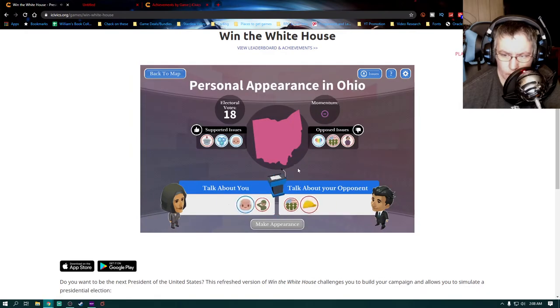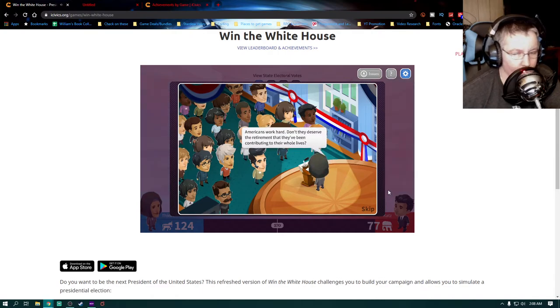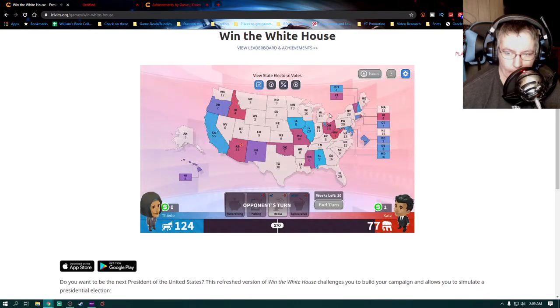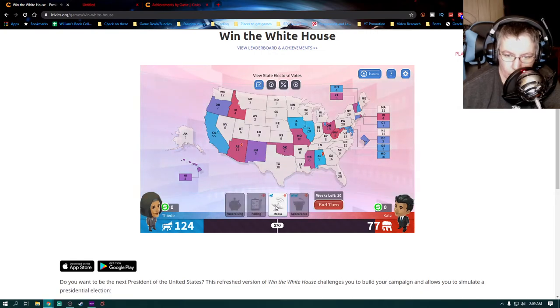Ohio looks pretty good to make an appearance. Oh here we go — supported issues, retirement security. Give a speech on retirement security. 'Today's efforts on the campaign trail went over extremely well for the Democrats — watch out Republicans!' But it's still a red state, well, kind of a pinkish purplish state. 'The Republicans are doing really well at their latest stop on the campaign trail — we'll see if they can keep this momentum.'